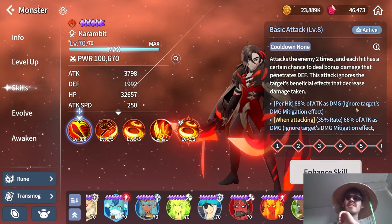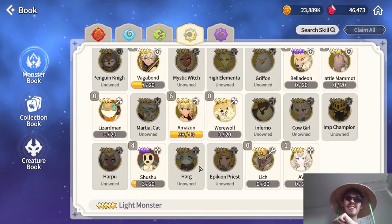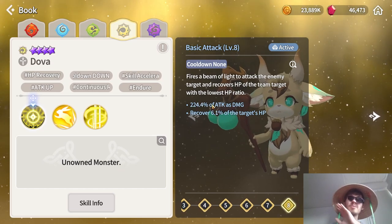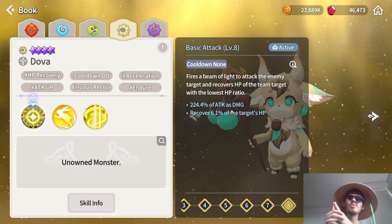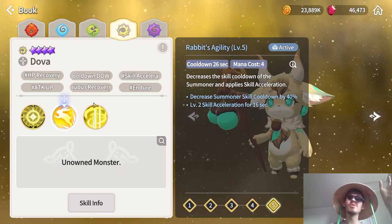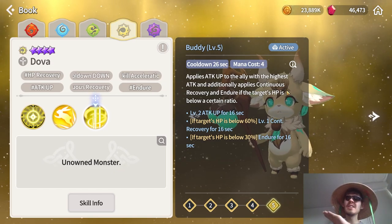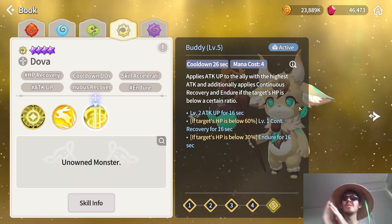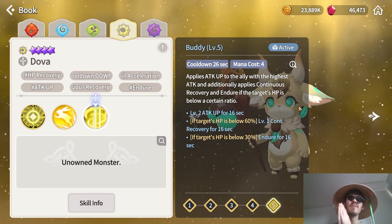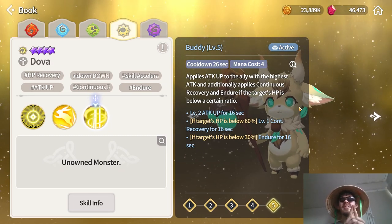The last unit in this list is the Light Hog. I personally don't have him, but he's an amazing support unit. His basic attack is very similar to the Fire Hog and also recovers HP on every attack. His second skill grants skill acceleration and reduces summoner skill cooldowns. His third skill is an amazing passive that applies attack up to the ally with the highest attack, and additionally applies continuous recovery and endure if the target's HP is below a certain ratio. An all-around support unit — the dark one is better, but the Light Hog is still worth a mention.